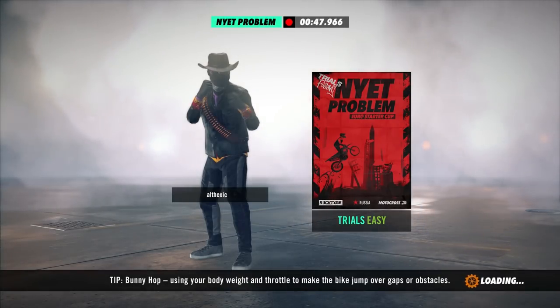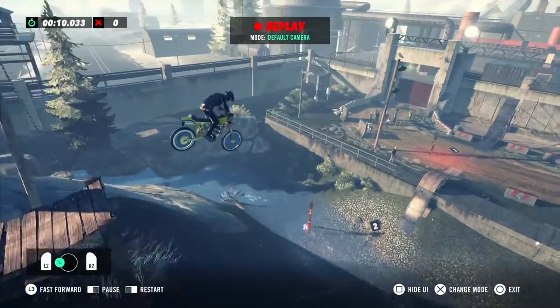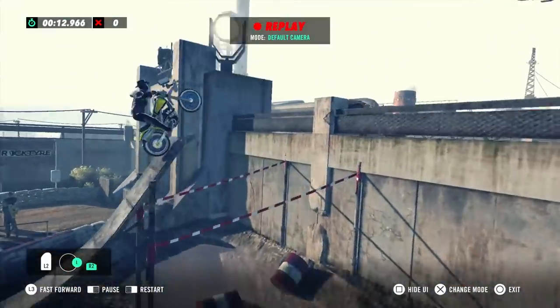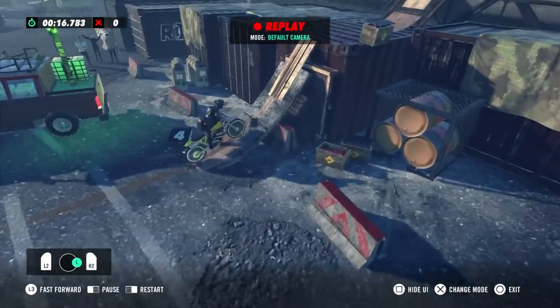Not only will this show you their route through the track, but the diagram in the bottom left corner of the screen will show you their stick movements and when they were accelerating or braking. Watch and learn, then play the track again and try and put those actions into practice.